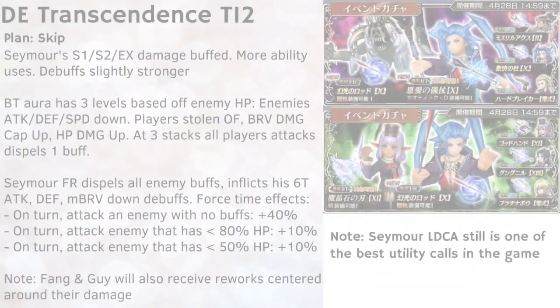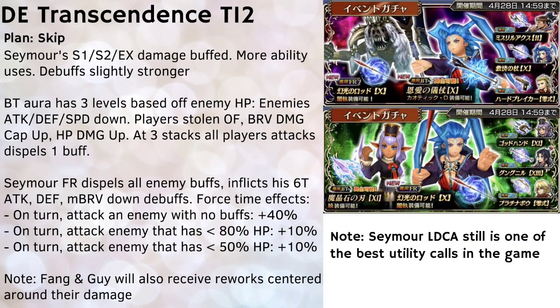Coming to the start of Seymour's arc, the first event is Dimensions and Transcendence Tier 12. There are two banners: the first features Seymour, Guy, and King, with both Seymour and Guy receiving reworks. The second banner features Preach, Fang, and Trey, with Seymour's FR weapon also on that banner.